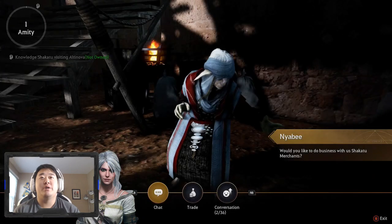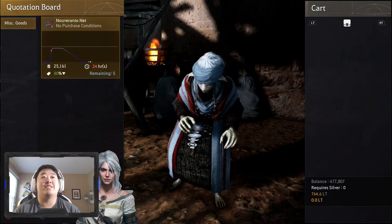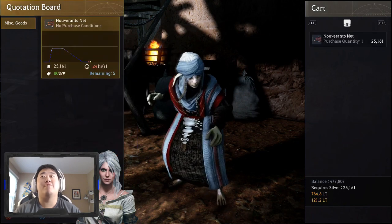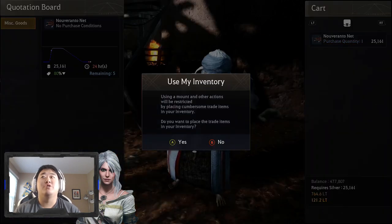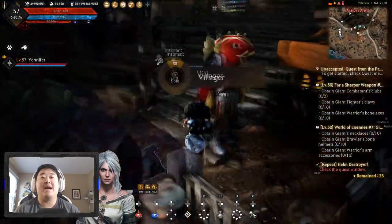You're going to want to come to the trader here — any trader will work. I'm at Altanova, that's where I've been doing this. You're just going to want to buy one of whatever item they have up for sale, 25,000, and you'll get this large pack on your back.